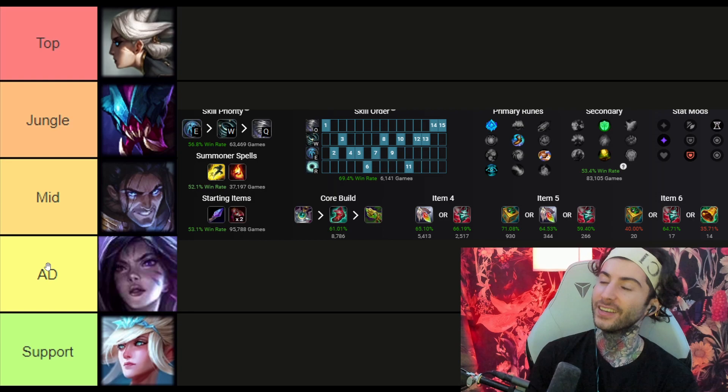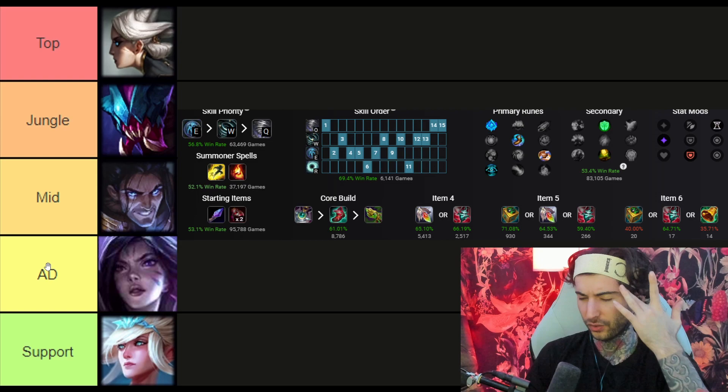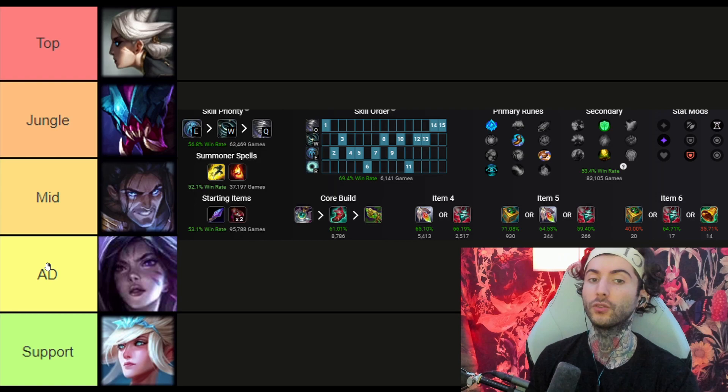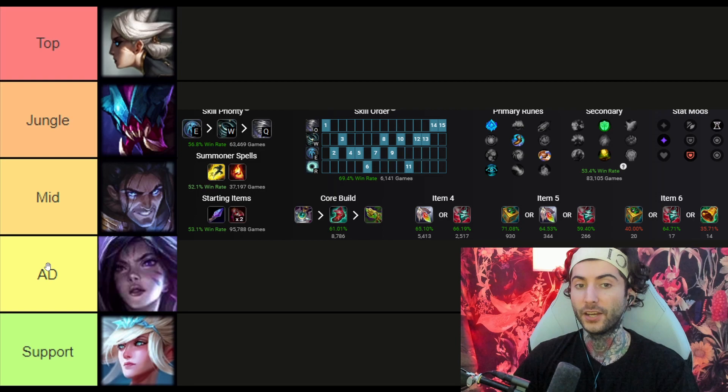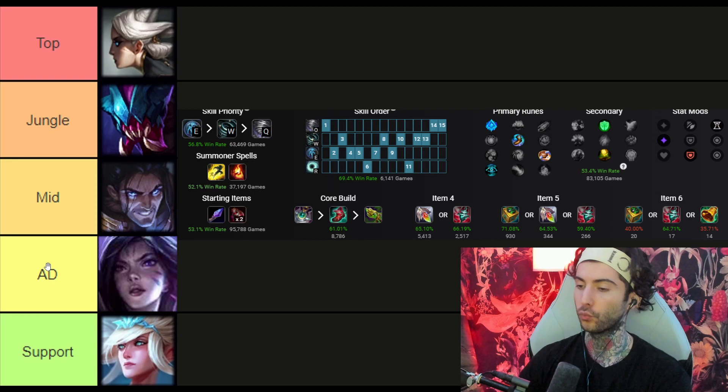Moving on to the final position — support. Janna is the one-trick that I think is actually so broken. If you put 100 games into Janna support, she is super good. People think of Janna as a dumb E-shield bot, but she's actually so much more. If you're able to one-trick her, angle your tornadoes, and understand how to utilize her full power, she's actually a very good lane bully and a very strong champion. The key is taking that kind of initiative in lane — trading, using your shield on yourself, auto-attacking a couple of times.